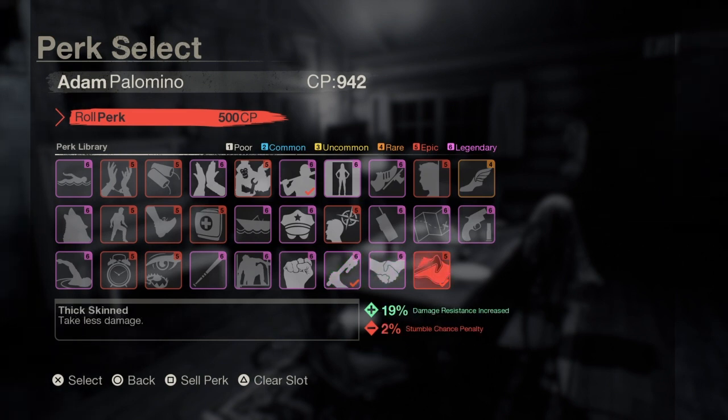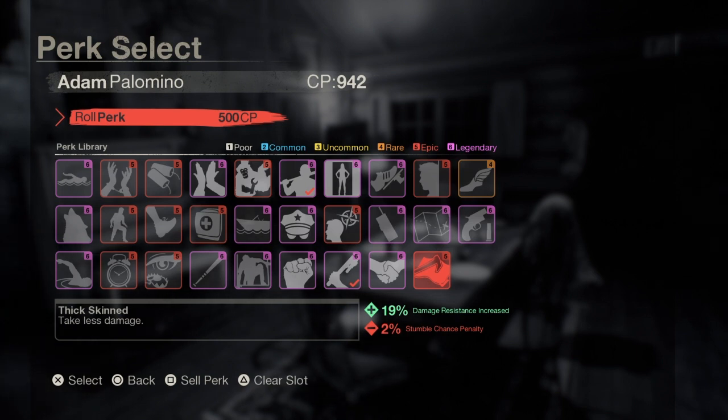The final perk for this build is Thick Skinned. It gives us 90% damage resistance, which allows us to take more slashes from Jason and more throwing knives. We can climb through windows and also jump out of second story windows without falling into critical so quickly. This is going to be very important since we're going to be up close and fighting Jason throughout most of the match — Jason's going to be slashing you and you're going to be able to take those hits and give it right back to him.